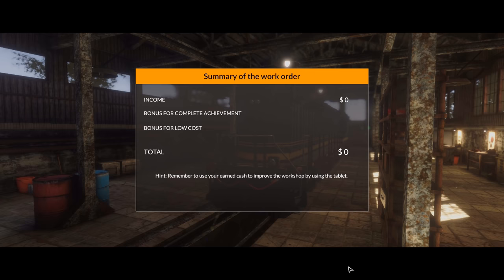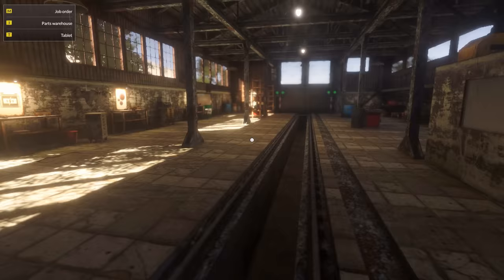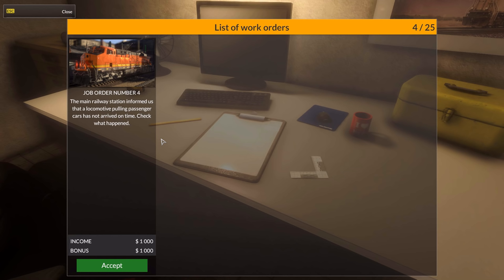Income. Bonus for complete achievement. And bonus for low cost, which we didn't do — because it was expensive. And even if we did manage the 5% chance to repair it, we would have only saved like 200 bucks or something, because they were pretty much trashed. The main railway station informed us that a locomotive pulling passenger cars has not arrived on time — check what happened. Alright, let's do that then.